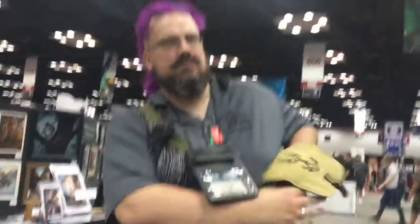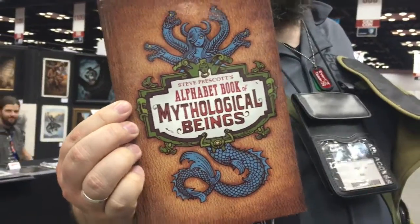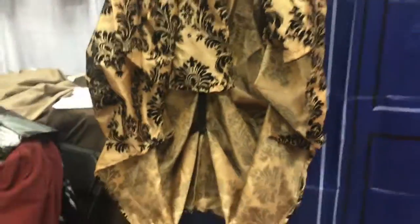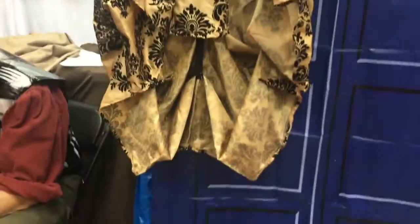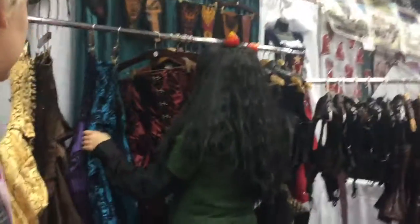Ended up buying an art book by Steve Prescott — he's an artist that illustrated White Wolf, D&D, Magic, and possibly Pathfinder. I am also buying this beautiful dress, so he'll put a picture of me in this dress shortly. I'm actually going to pick it up in that wine holder right there.